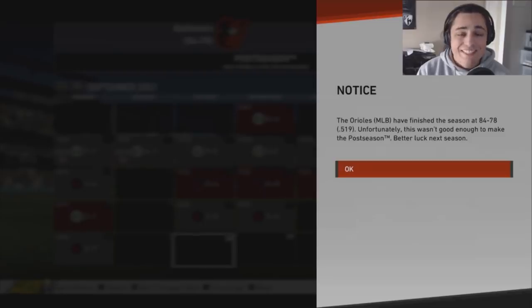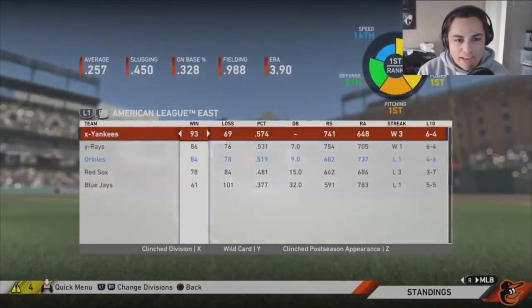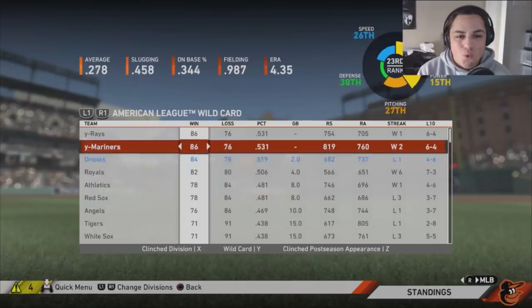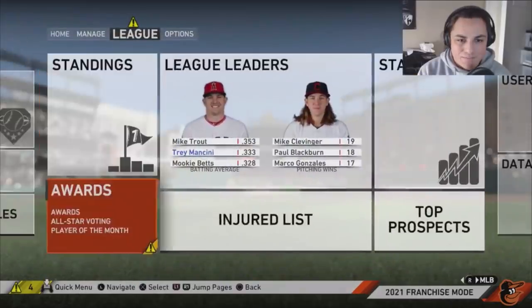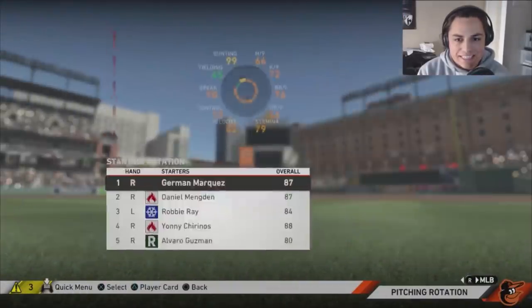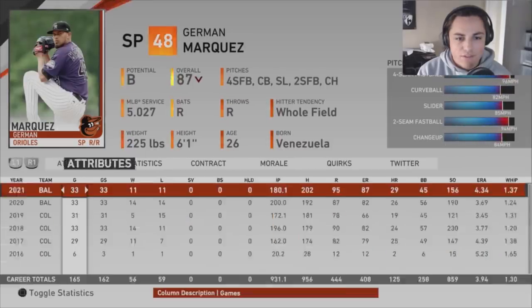We finished 84 and 78, and I'm assuming we just missed the playoffs — nine games out in the east, missed the wild card by two games. Awards: Joc Pederson and Luke Voigt won Gold Gloves. The team is definitely getting better.